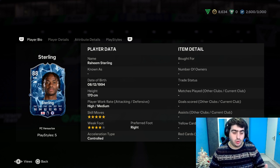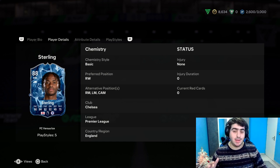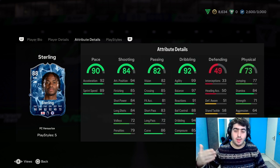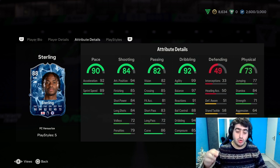First, let's check out the Ice Sterling card. The rating is 88. They play in four different positions: Right Wing, Right Mid, Left Mid, and CAM. For the attribute details: Pace 90, Acceleration 82, Sprint Speed 89, Shooting 84, Passing 82, Dribbling 82, Defending 49, and Physical 73.